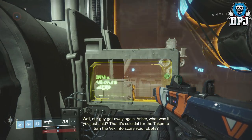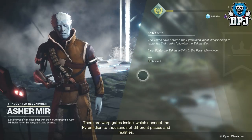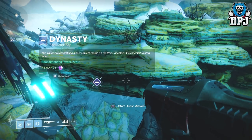Ashomir tells you that you need to investigate the Taken activity in the Pyramidion on IO. So that's your next step — bring up your map and head to Dynasty: The Long Play. The Taken are assembling a new army to march on the Vex collective; it is essential to stop them.